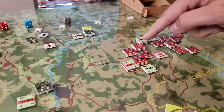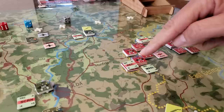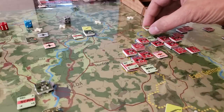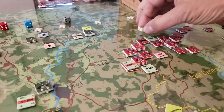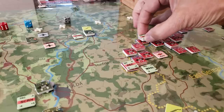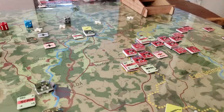Each formation has got its own unique color bar which allows us to distinguish the different formations. Each division has got some battalion-sized formations that can basically be used as recon units, and then there's also self-propelled artillery, and I've got those set up in the game in their starting posture.